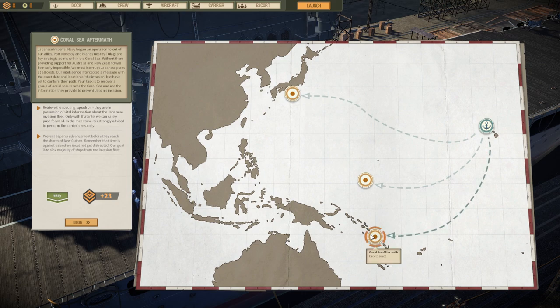We're going for the Coral Sea Aftermath mission. Every single mission and map in the game is based on real events, real places — so there's a little bit of history there if you enjoy that. Let's start it — we're going to have to destroy a Japanese invasion fleet.